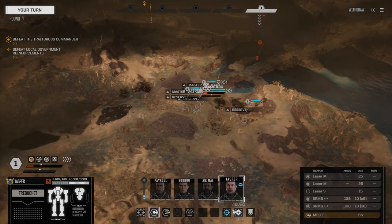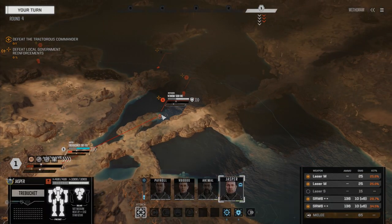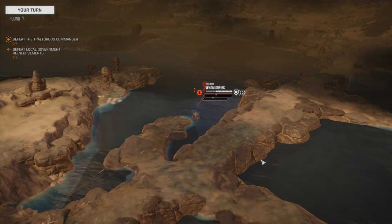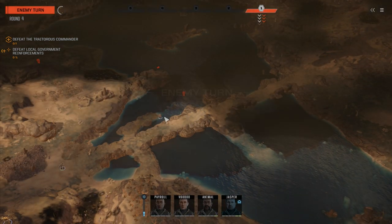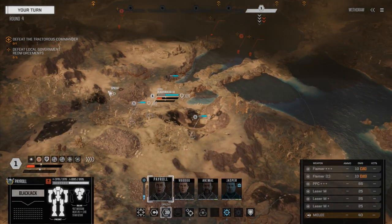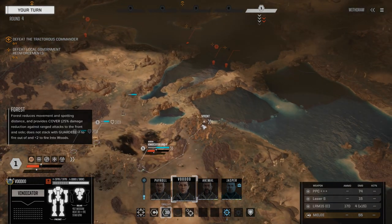Okay, so now we need to figure out — Jasper, you are the scout, so let's get you down here. Figure out what we've got going on over here. Looks like we got a Venom. PPC Snub Nose — we've got to make sure we take care of this guy. So let's leave the medium lasers off, just go with the SRMs for right now. I'm going to save a little bit of heat. He's fortified there. Okay, he's jumping back. Not sure why he did that. I think these guys probably all want to engage with the main guy.